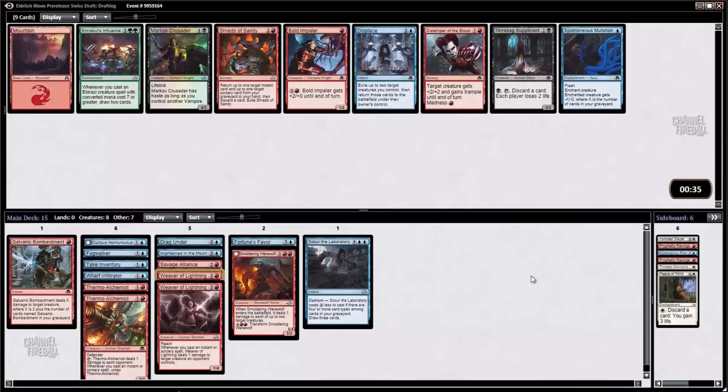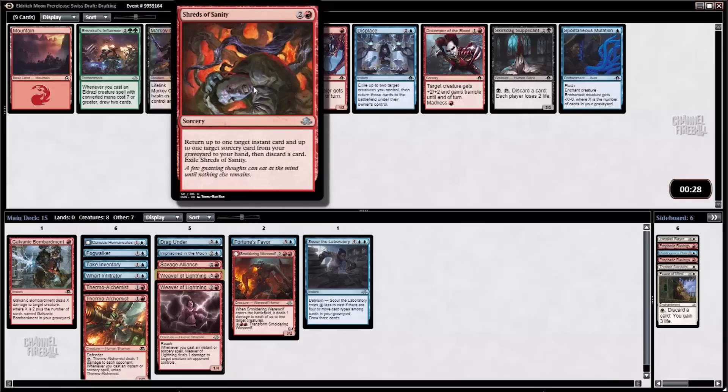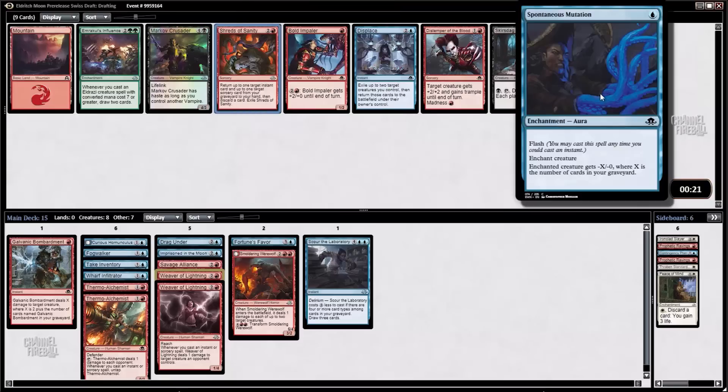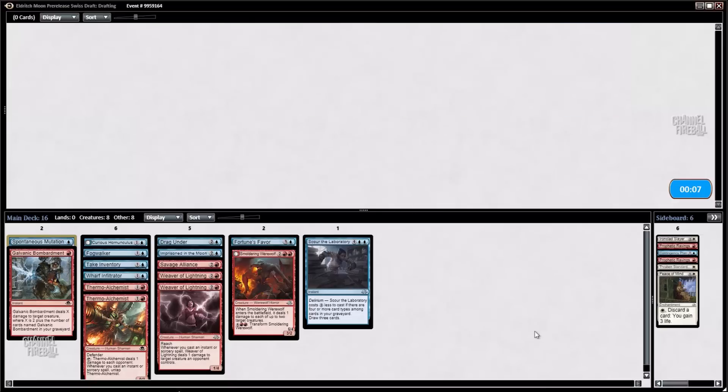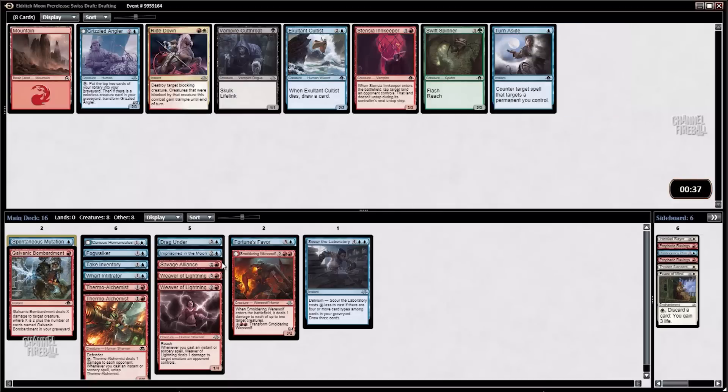Here's an interesting decision. We can take Shreds of Sanity, which I think is actually a little better than it looks — especially in a deck like this you can often get things back, maybe even get a little Madness going. But we could just take a Spontaneous Mutation, which is also quite good in a deck like this. It doesn't fit the theme but it's effectively a removal spell — in many cases you're just trying to set up a scenario where you can sit there and ping with Thermo Alchemist. I'm going to go for the Spontaneous Mutation this time.